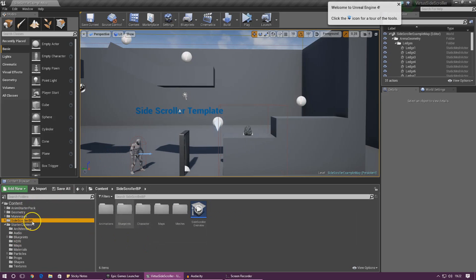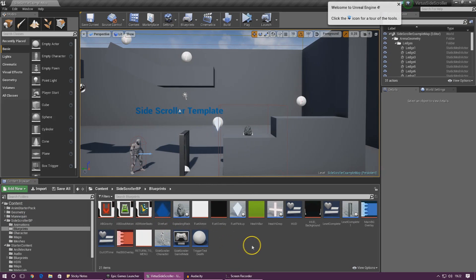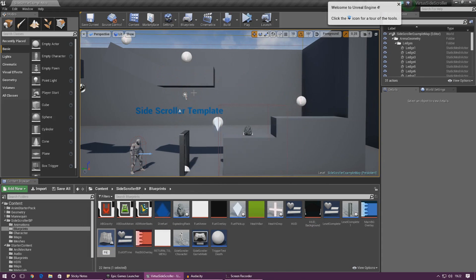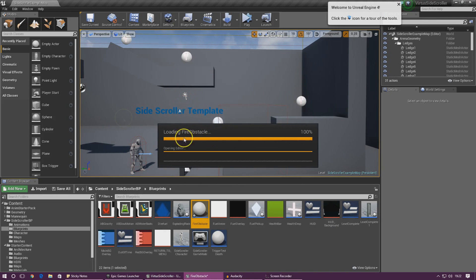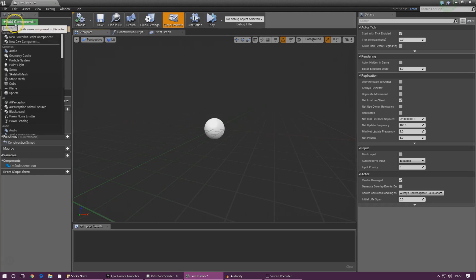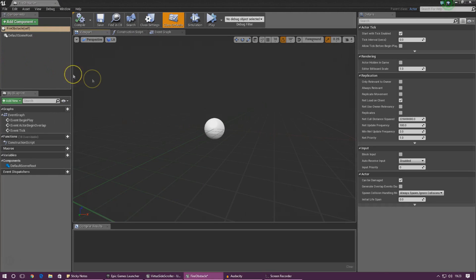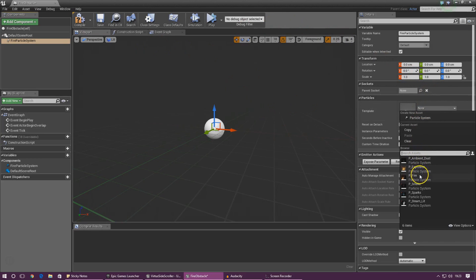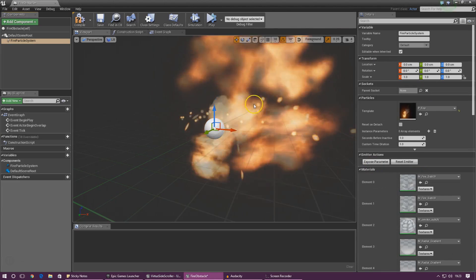First things first, I'm going to jump into my blueprints folder and create a blueprint class — I'm going to call this 'fire obstacle' for now. Once we've done that, go ahead and open it up, give it a moment to load, and then we're going to add in a particle system for the fire. We want this displayed the whole time, so add it in as a regular component — drop down, hit particle system and add it in. We're going to call this 'fire particle system'. Go over to the details panel on the right, go to template, and set this to fire — you should have this particle system by default.